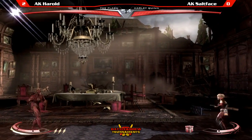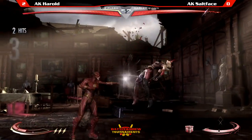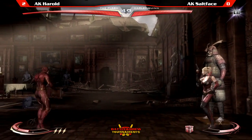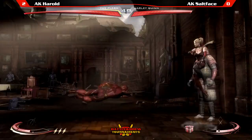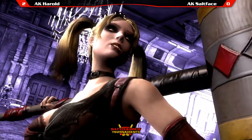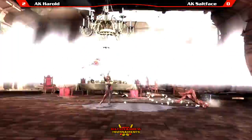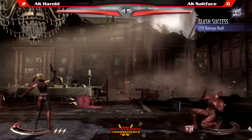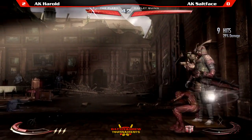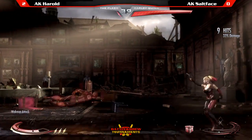Good chip out. Salt Face showing some life here. Flash getting in whenever he wants — that's the problem. Harley doesn't really have a good defensive reversal, so once Flash is in, she doesn't have many options. I think that's the fundamental problem you're seeing here. He caught the dash — he knew that AK Harold was going to dash and he caught that.